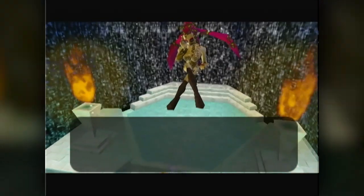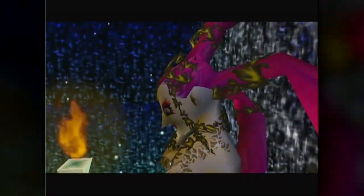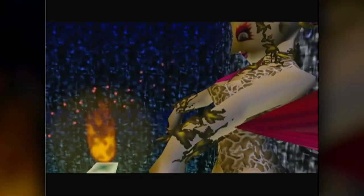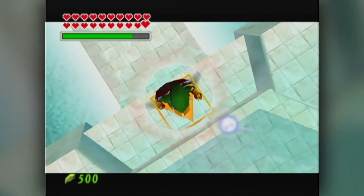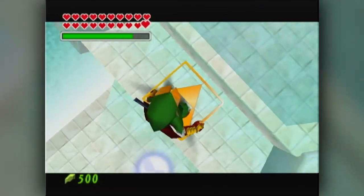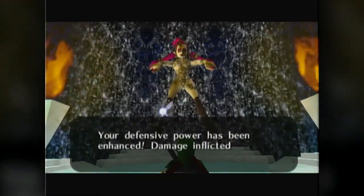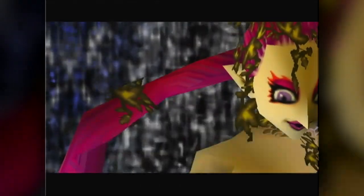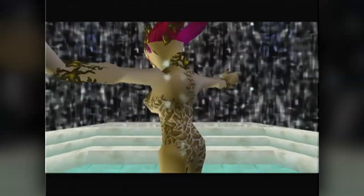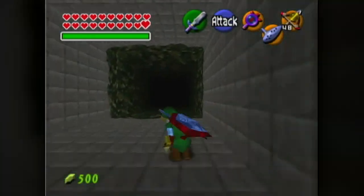Welcome, Link. I am the Great Fairy of Courage — I am going to enhance your defensive power. Receive it now. She pours some of her courage into us and gives us probably one of the coolest upgrades in the game. Do you see our hearts? They have little white borders around them — that means we have double defense now. Your defensive power has been enhanced; damage inflicted by enemies will be reduced by half. Basically we just took our 20 hearts and doubled them to 40 hearts in one fell swoop thanks to the Great Fairy. That's why this upgrade is so awesome.